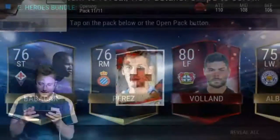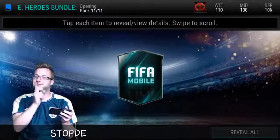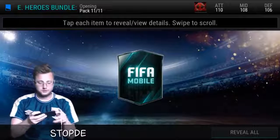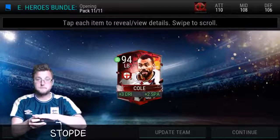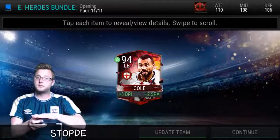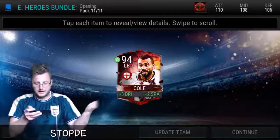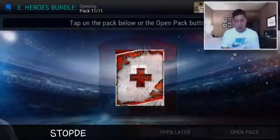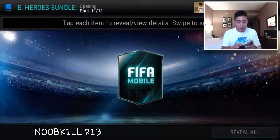We might do a topper and a couple of packs as well after, just to see what we can get. I see an update team notification — that means it's either Cole updating my left back. It can't be Rooney because we have Ronaldo. And it's Cole again — Ashley Cole rules. The topper is a guaranteed England hero, so let me see my boy 99 overall!